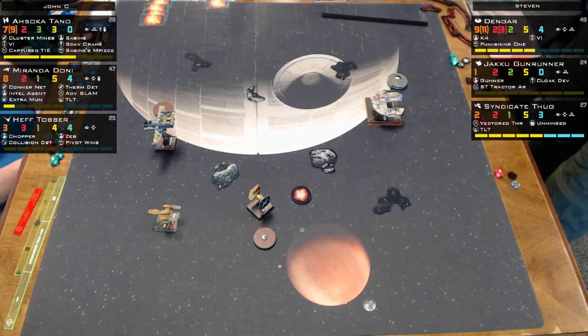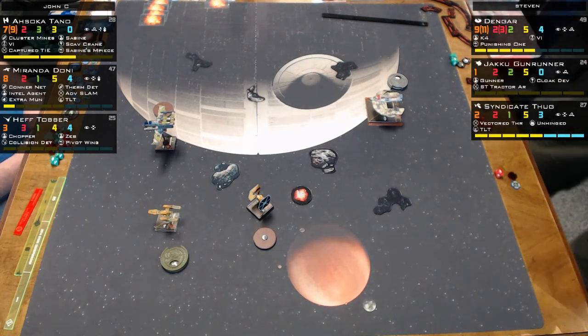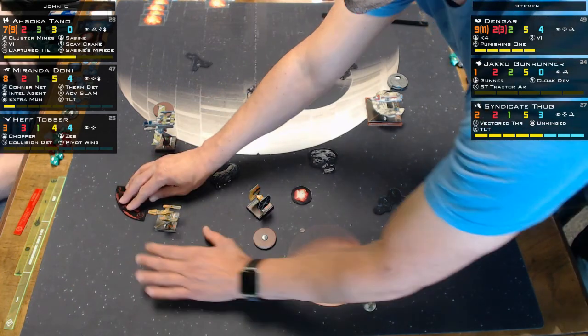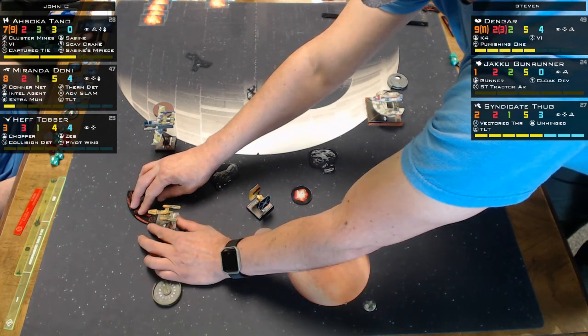With Heff gone, dials are easier — Dengar just needs to go forward as fast as possible to catch Miranda before a Conner Net gets dropped. With Miranda at one hull, the commentators say just get the Conner Net on the board — do a hard one or two and drop it behind, keeping Syndicate Thug at a distance. Steve now has two 360-degree turret ships.